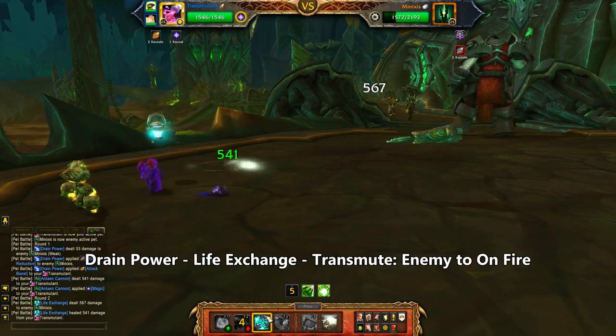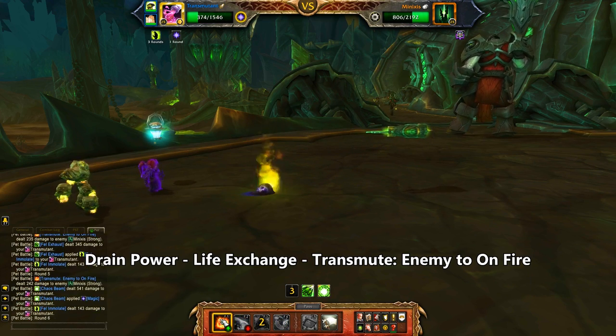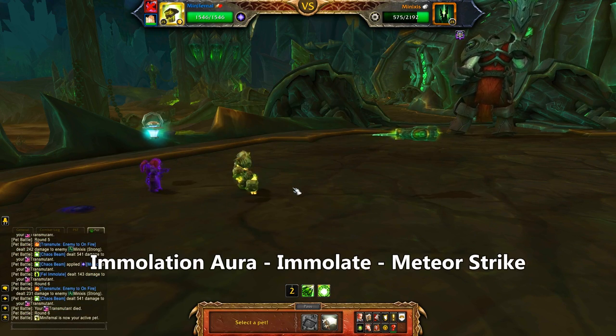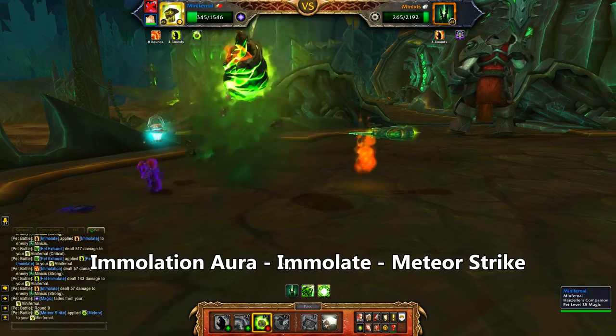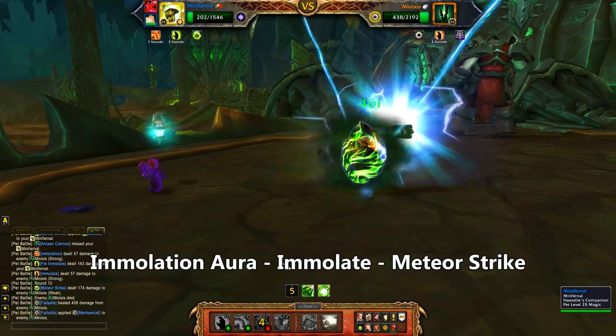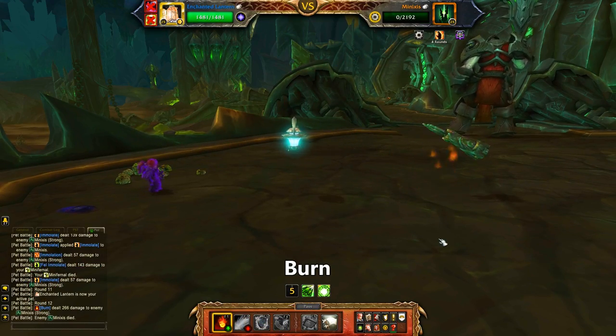I'll start with Transmutant and use Drain Power, then Life Exchange, and then spam Transmute Enemy to On Fire — it's quite effective. After the Transmutant dies, I'll bring in my Minfernal and throw up Immolation Aura, then use Immolate, and then Meteor Strike which avoids the cannon. One more Immolate almost does it, so I'll bring in my lamp and wrap it up with a Burn.